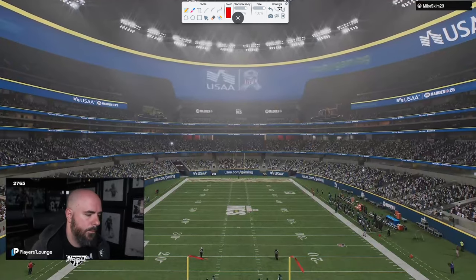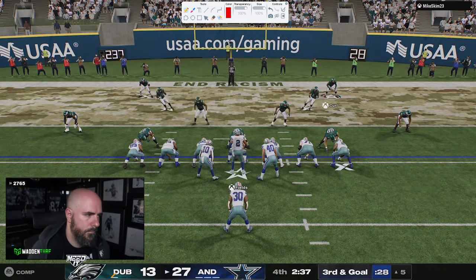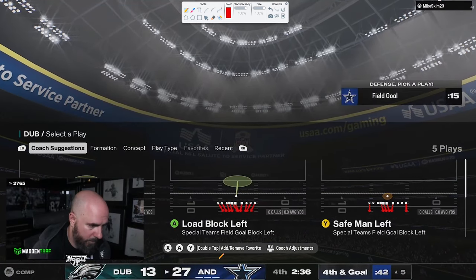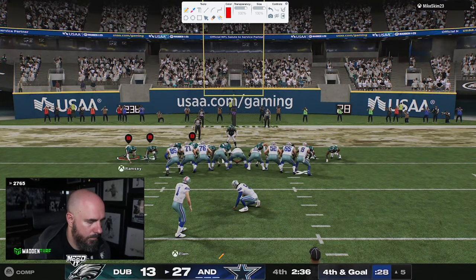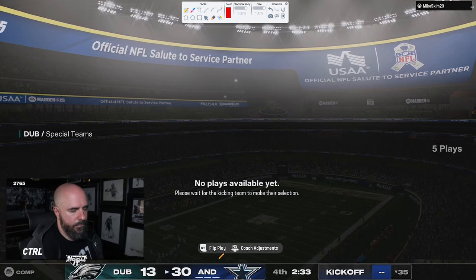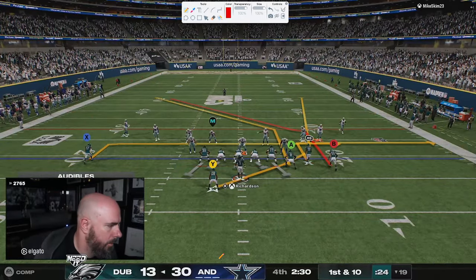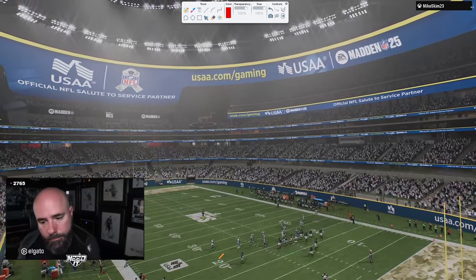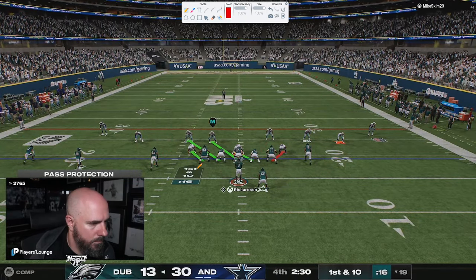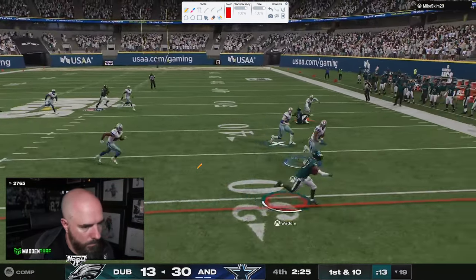Situationally, Skimbo keeps the three-possession lead and forces Dubby to burn all his timeouts. Now Dubby ultimately really needs two onside kicks — which is hard to pull off in Madden — and he still needs to be able to score. Dubby hasn't scored a touchdown since his first drive of the game. I don't feel like Dubby has played bad — I just feel like ultimately Skimbo was able to get stops in this game, run the ball, which kind of surprised him. For someone known as one of the best passers of all time, to be running the ball in key situations was one of the keys to success.